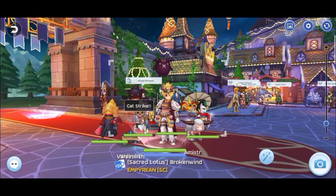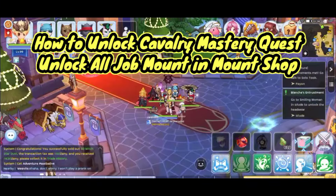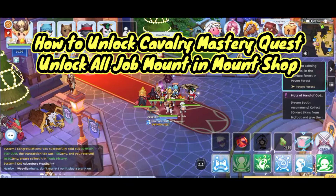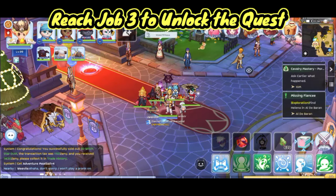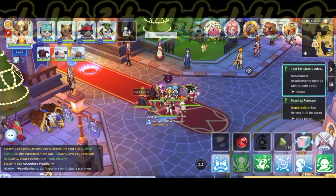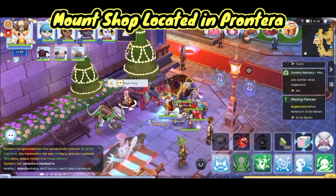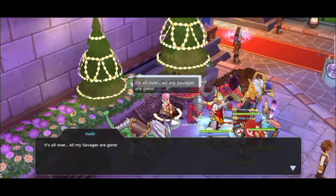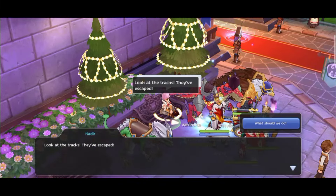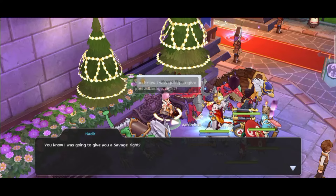Hi guys, welcome back. In this video I would like to show you how to unlock the cavalry mastery quest to open up the mount shop in this game. First, you have to change your character's job into a job tree — like my character here, I'm a Genetic, which is the job tree of Merchant. This quest opens up directly in front of you, and after completing it you can buy a mount for some Zenies.